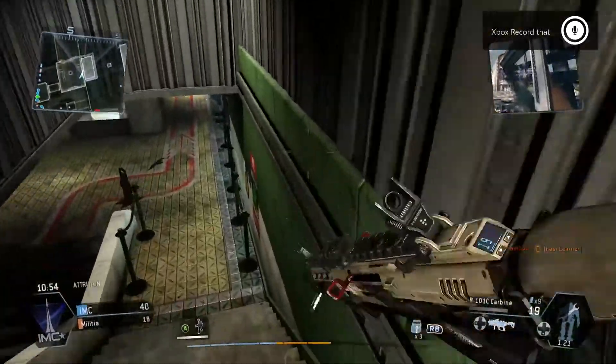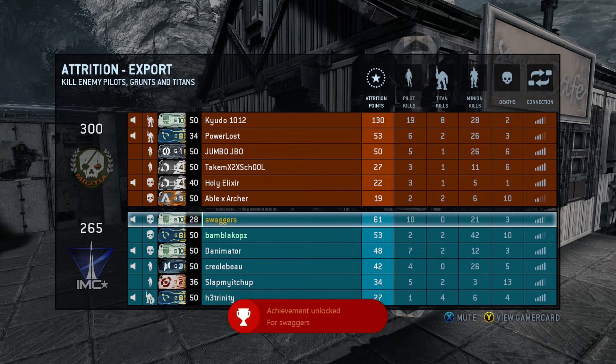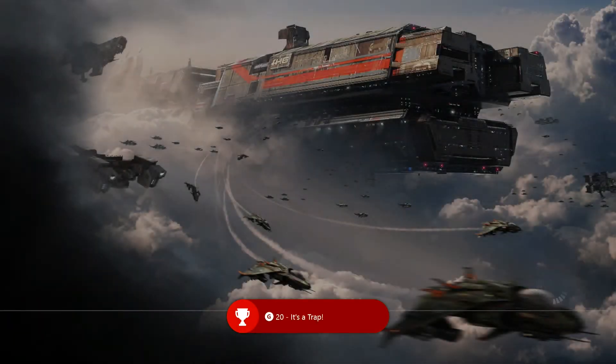It comes up about every 18 seconds or so — quite a lot, it pops up. And then you can see you're going to get the achievement here at the end. I'll show you the tile just for reference sake, and there you go. That's 'It's a Trap,' Export map, Titanfall Frontier's Edge DLC. Thanks for watching, guys.